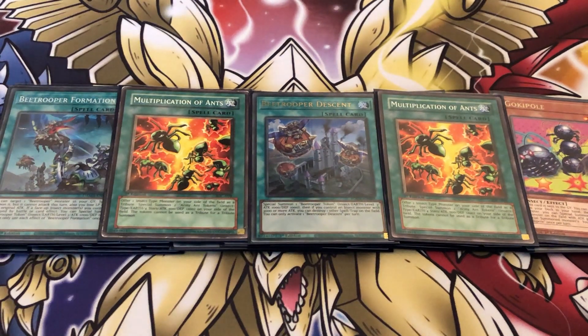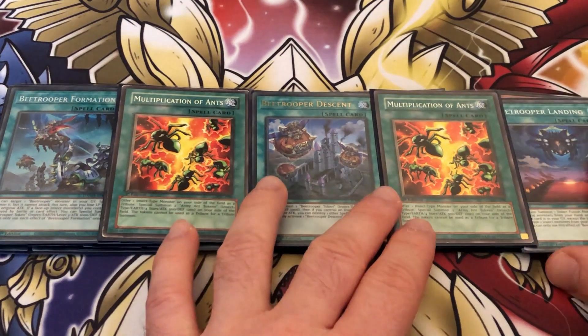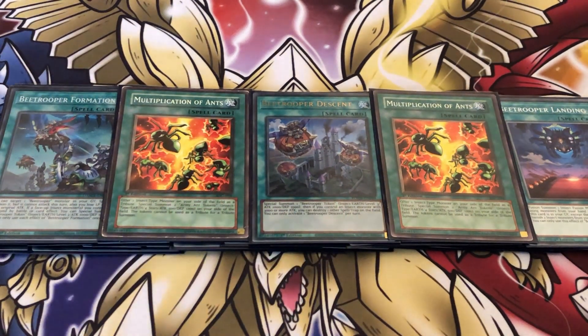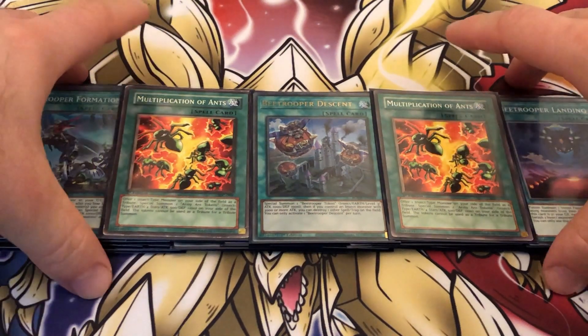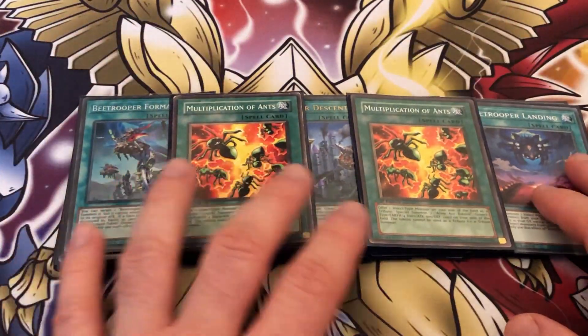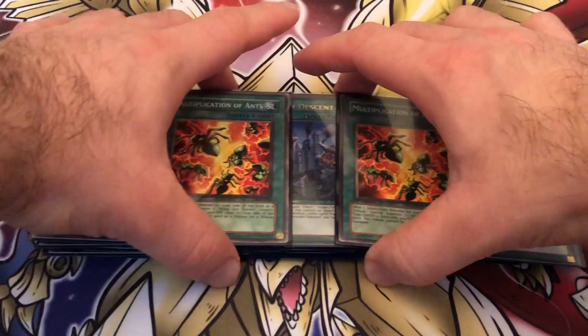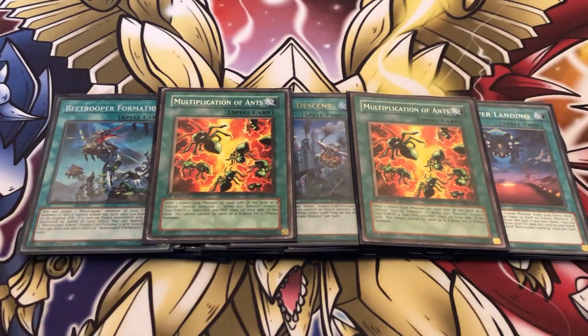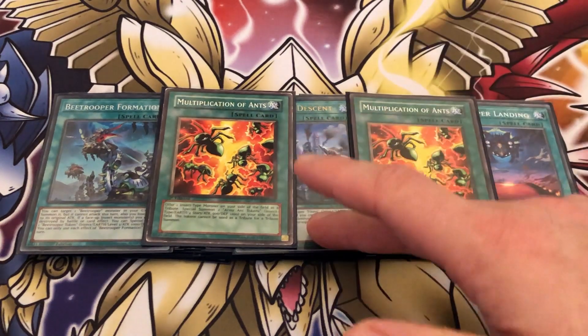B Trooper Landing is a normal spell — fusion summon an insect fusion from your extra deck using monsters from your hand or field as fusion material. If this card is in your graveyard, except the turn it was sent there, you can banish two insects from your graveyard to add this card to your hand. You're never going to add it back because you only play one of the fusion anyway. It sucks that it doesn't act like a Miracle Fusion — it really should have, but Konami didn't want to give us that. I play one of it because I am playing the fusion, so you kind of have to play it. Two Multiplication of Ants. The Descent is very good.